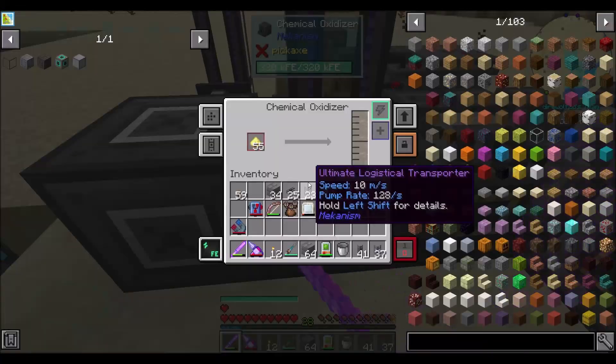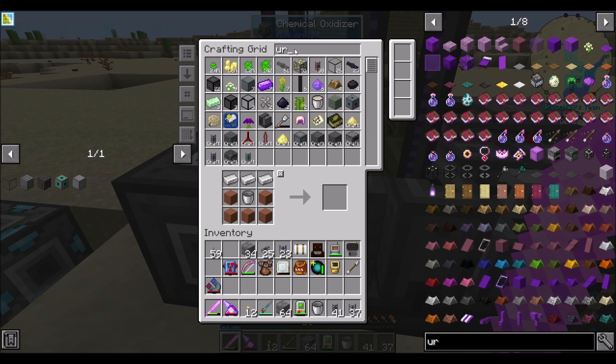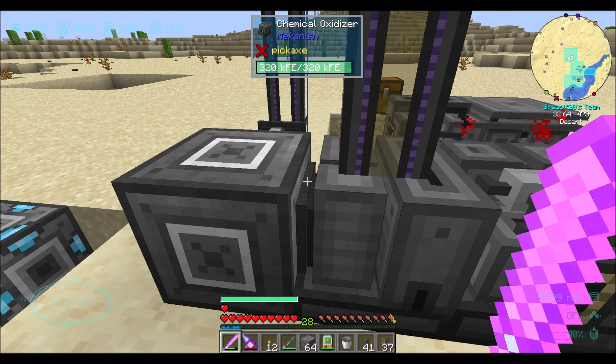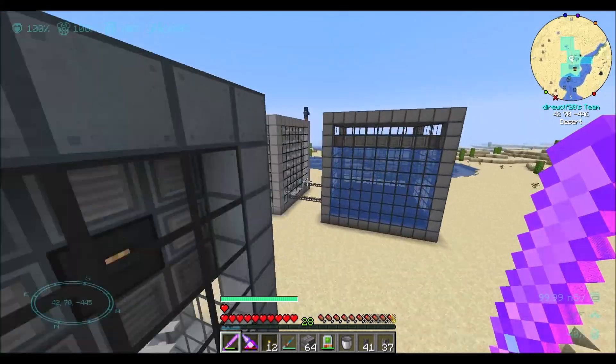We're not getting any more fissile fuel — I think we ran out of yellow cake uranium. We're out of uranium again? Yes we are. Remember last episode I looked and said I had like 2,000 uranium and it's fine? Yeah, not anymore. I really need to set up infinite uranium somehow — I'll figure it out.